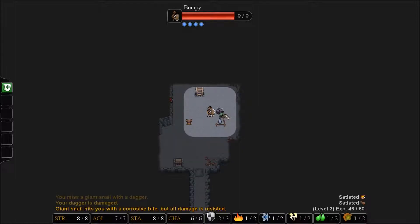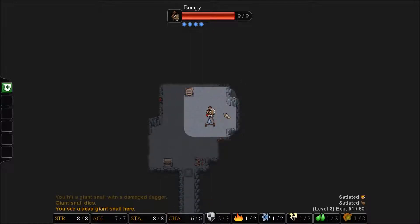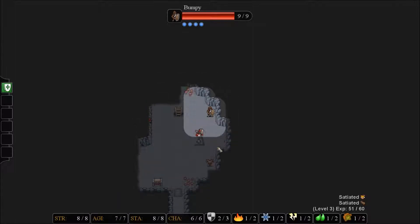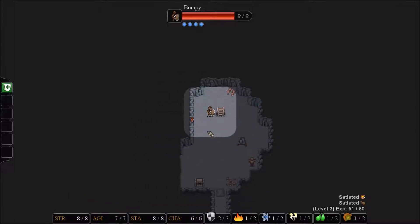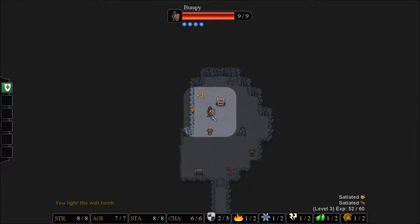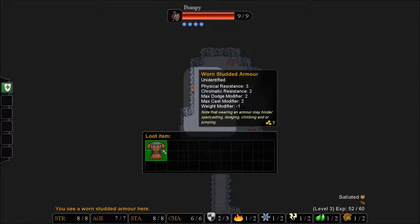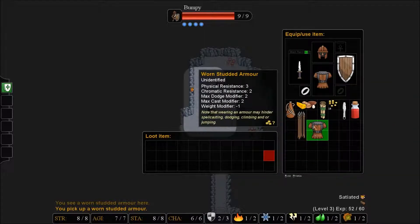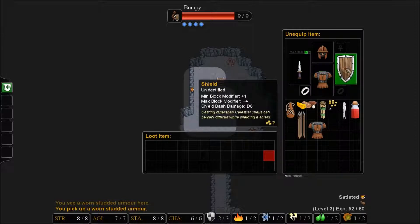The snail seems to not want to play with us. Oh no — our dagger is damaged. We were beating him to death, but he was a tough snail. If we get another point we can train there, which is pretty excellent. It looks like maybe we just got an upgrade — actually I think we already have studded armor. But we don't know which one is going to be better. Our dagger is damaged, so it does less now, and that's never pleasant.